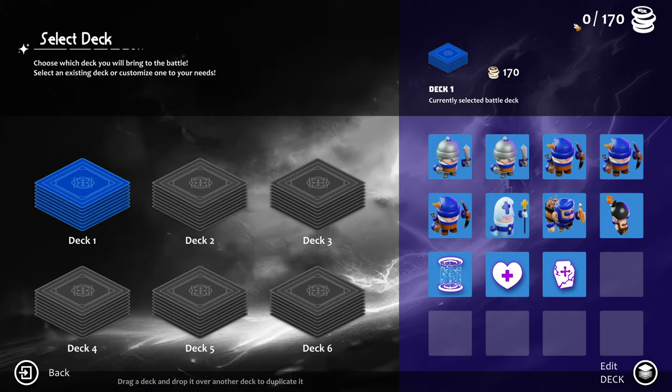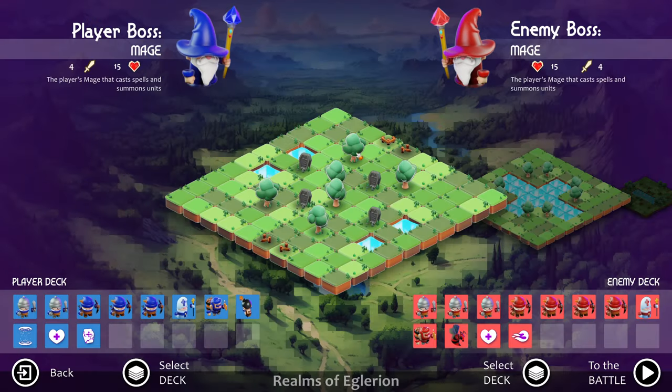I'm not really sure what the maximum point size is, but you can have up to 16 elements in the game. It's all played out on this grid. I think the best way to show this game is just to play it — this is my character, this is your boss. There's a mage and you have hit points and attack.